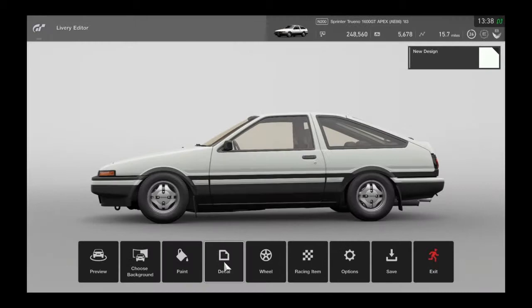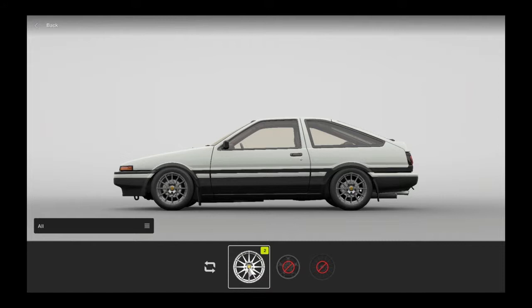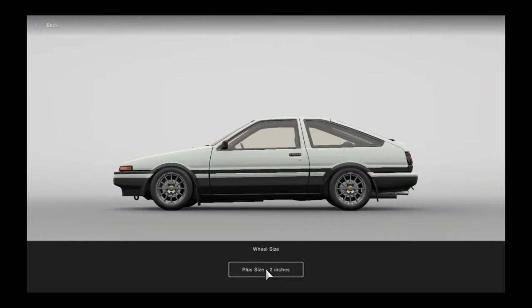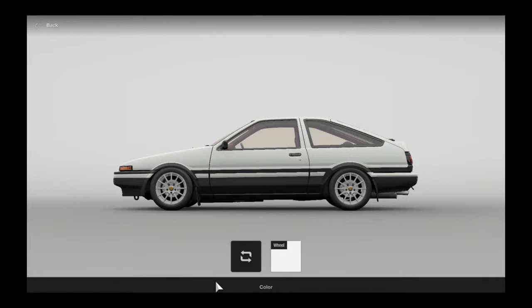For wheels, the ones he has are some Work Masters — but those aren't in the game. So I'll have to find the closest alternative available.